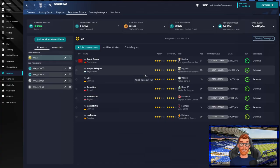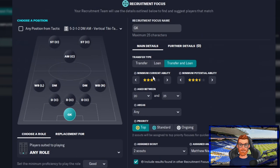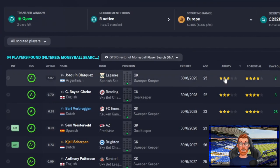So I've been scouting for goalkeepers who can come into the first team and replace him straight away. I've had it as my top priority recruitment focus, looking for first team ready players aged 20 to 25 across the whole scouting range. And when we filter by players who are even doubtful about joining us, Joaquin Blazquez is coming up top for current ability.